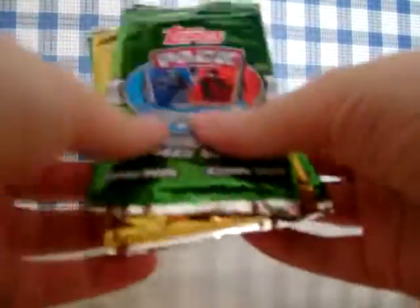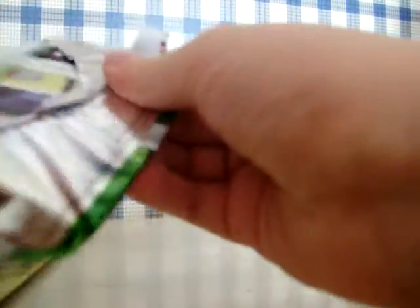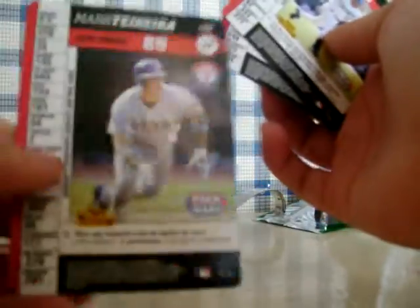It's pulling those cut signatures — that would be nice. Two packs, three packs. Base pack number one: Perry, Peruzinski, Sheffield, Ordoniaz. Base pack two: Steve Findlay, Hank Blaylock, Mark Tesher.